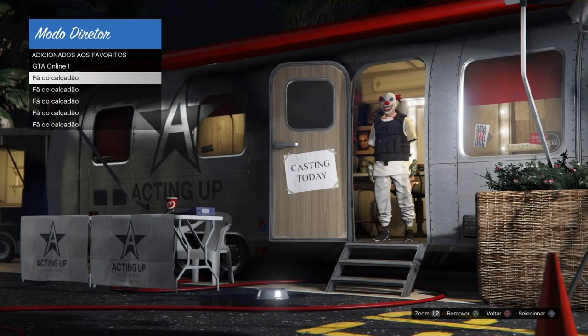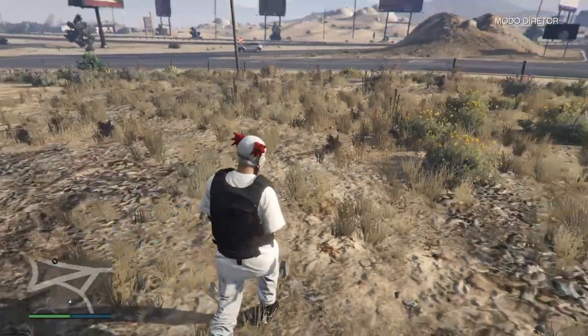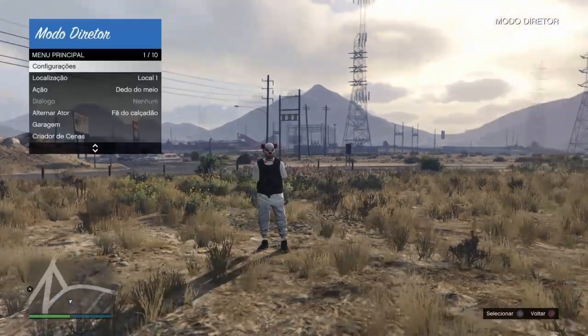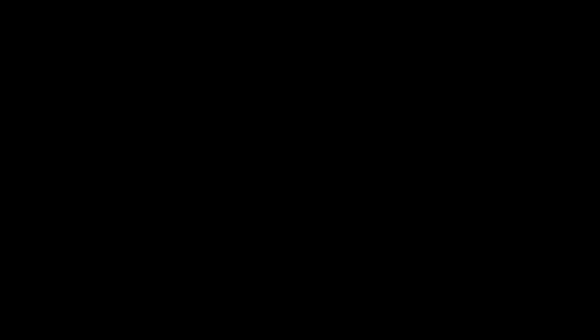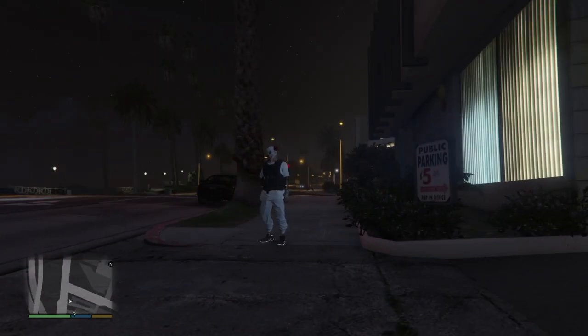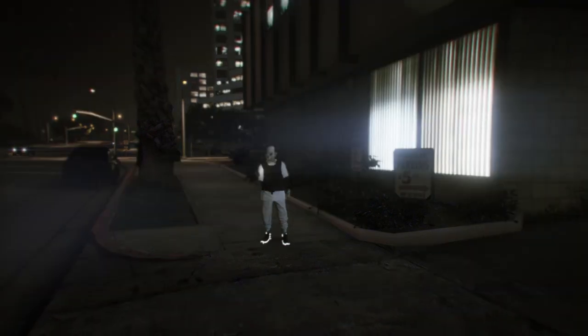Depois que vocês salvaram o traje, vocês vão escolher um deles e vão apertar X. Chegando aqui, vocês vão abrir o menu, vão lá em sair do modo diretor e confirmem o alerta. Então rapaziada, chegando aqui, vocês vão abrir o celular, vão no iconezinho roxo, salvar rápido, e vão criar o novo save.